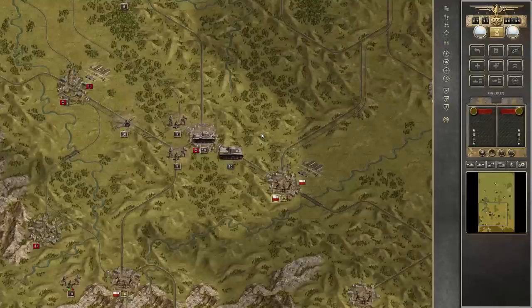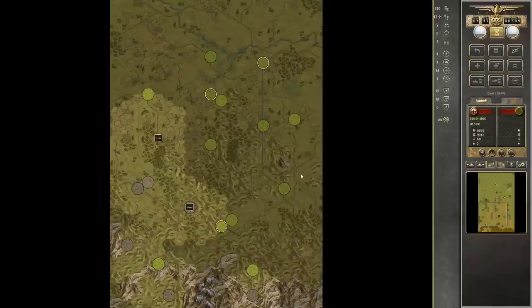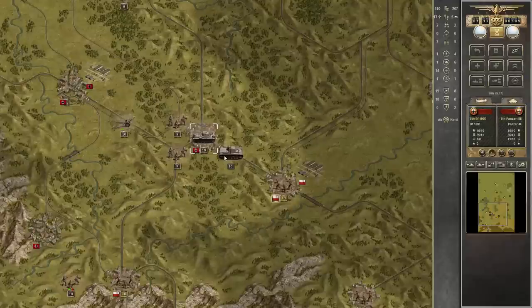Now we can take advantage of the limited vision of the enemy. This infantry here has a vision range of two and can barely spot our tank, but it cannot see our fighter that is waiting in the background. Looking at the strategic situation, this tank is basically the only important unit the enemy can see, so they will most likely send their bombers to attack this tank — and they will run into a nasty surprise, because fighters are defending around here. Hopefully you can see that later on.